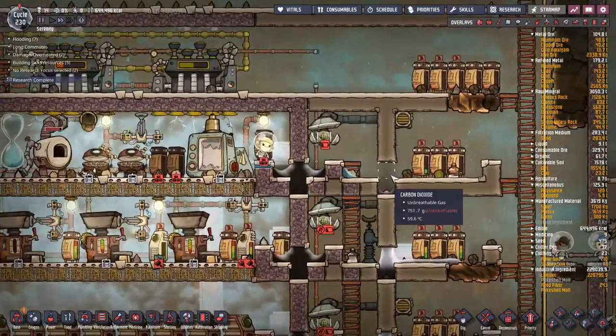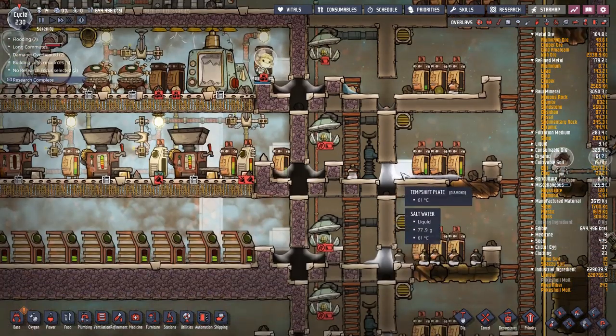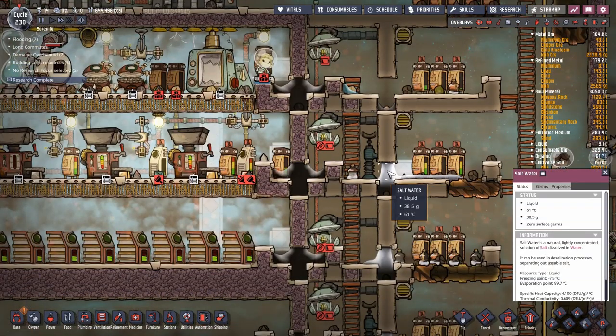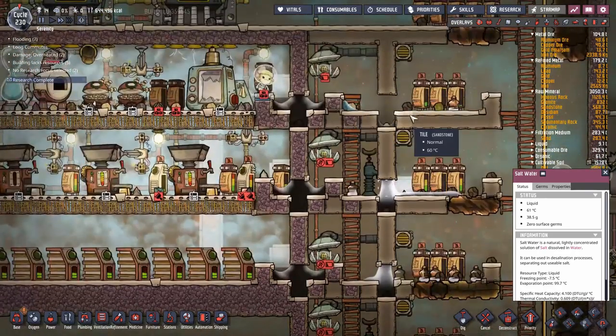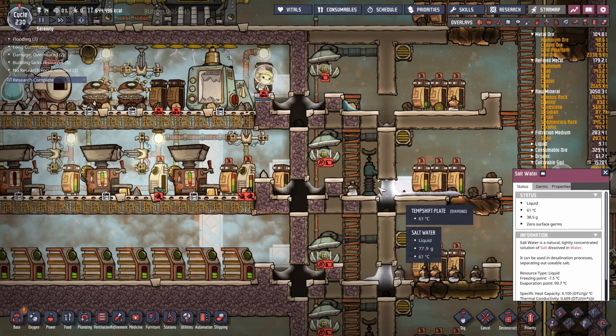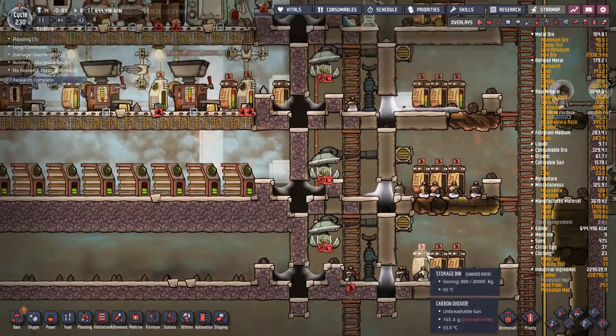Another liquid lock is broken - I hate these liquid locks. Maybe it's the salt water. Does salt water evaporate or something? Maybe that's a thing? I really hate these liquid locks. I am going to dump more liquid than they need into each one of these just to make sure. I might want to switch to petroleum, maybe.